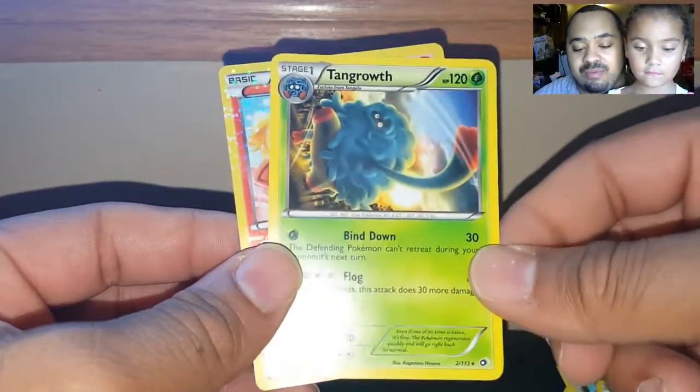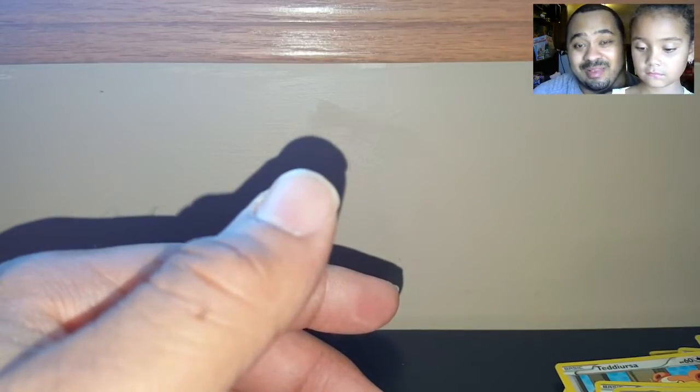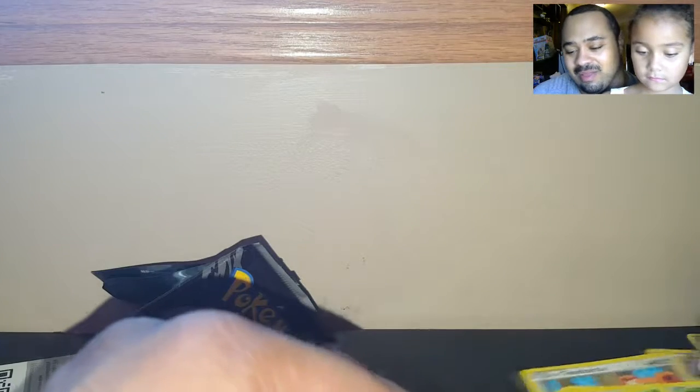Tangle Grove, which is a rare, and Growlithe from Radiant Collections. That was not a good opening — I'm not too happy about that. Out of four packs, that's pretty weak. Anyways, this is Dr. May and Katie Caitlin. Hopefully you guys get your Pokemon on. Until next time, peace!